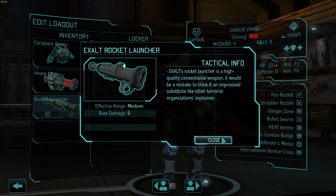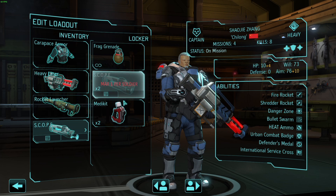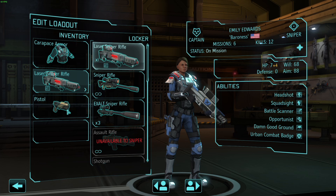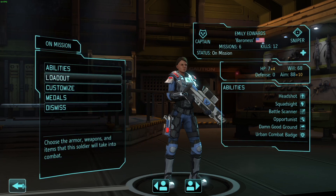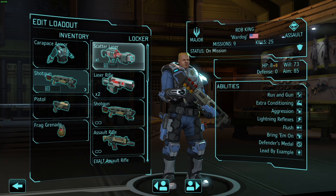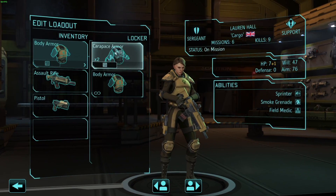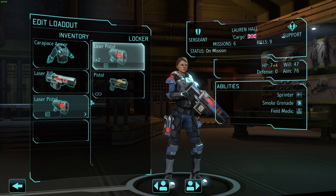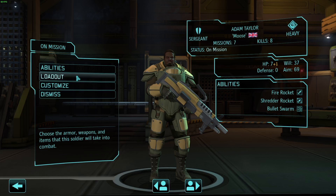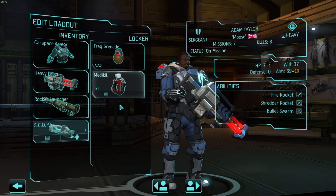These weapons aren't any different — base damage 6 and base damage 6, exactly the same. Zhang, you'll get the scope. Our sniper, you can also go on carapace with the sniper rifle, always a pistol, and a scope as well. Assault gets carapace, scatterwazer, pistol, and frag grenade. Support gets carapace, rifle, pistol, and the med kits.